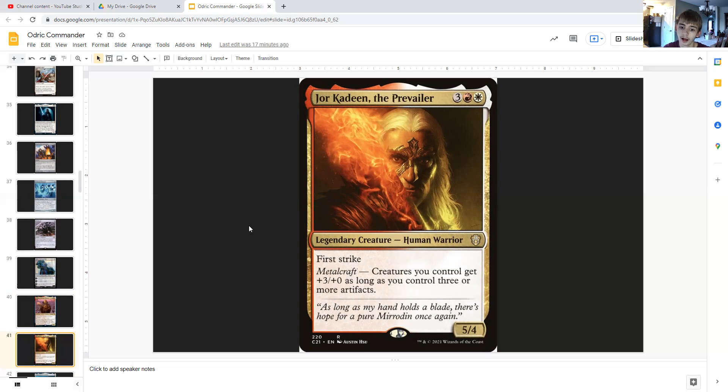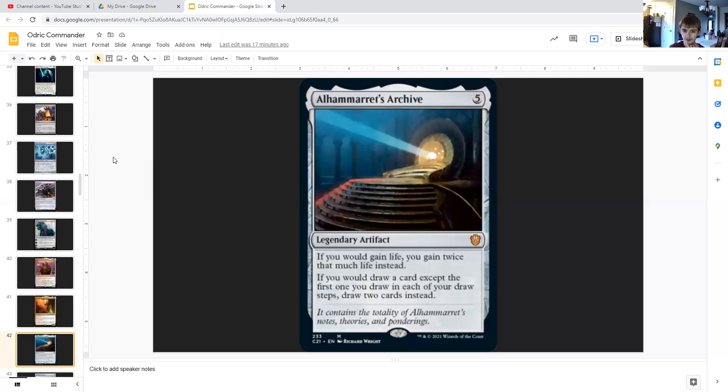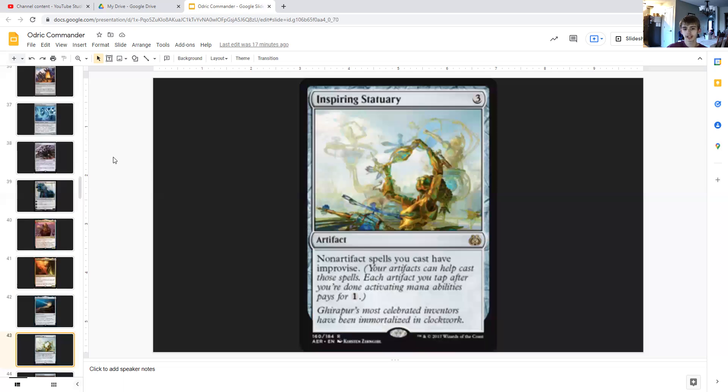Jor Kadeen, the Prevailer is three generic, red, and white — a legendary human warrior with first strike. With metalcraft, creatures you control get +3/+3 as long as you control three or more artifacts — easy with blood tokens. Alhammarret's Archive is five generic — a legendary artifact. If you would gain life you gain twice that much instead, and if you would draw a card except for the first one you draw in your draw step, draw two instead. So sacrificing blood tokens draws two cards instead of one — a massive card advantage payoff.